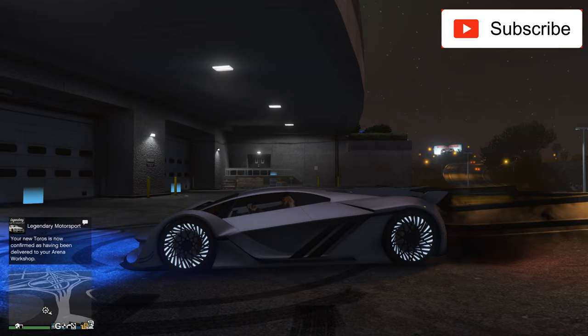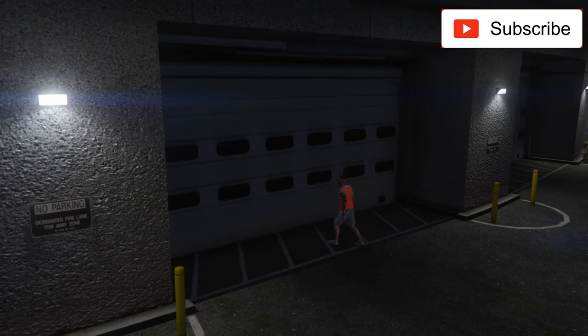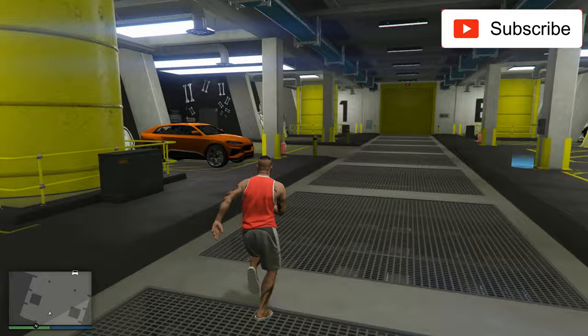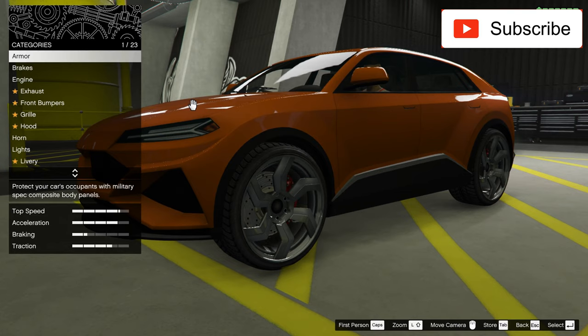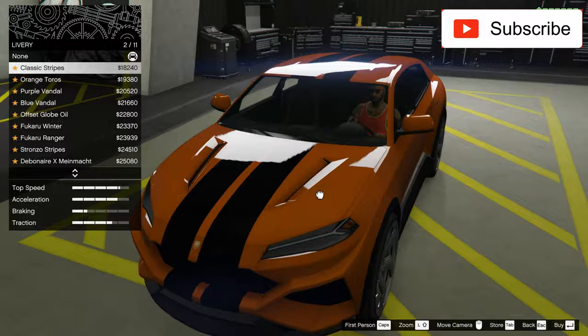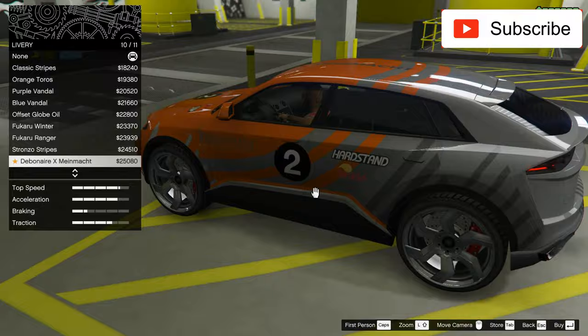I'll just wait for the car to arrive while we enjoy this beautiful car. I really like those rims that glow and the butterfly doors — this car is pretty awesome. I already have a Toros on my other account, not on this one, that's why I bought one here. This is my first one in my top SUVs on this account.